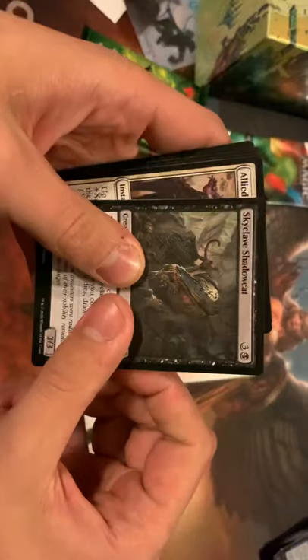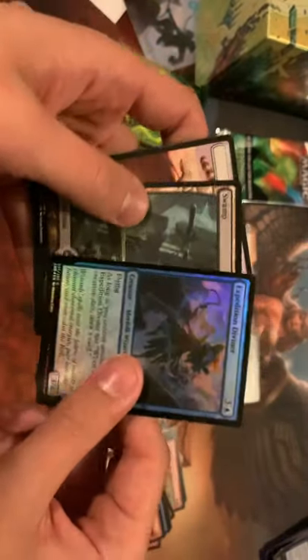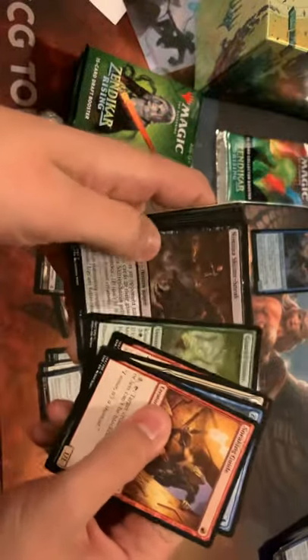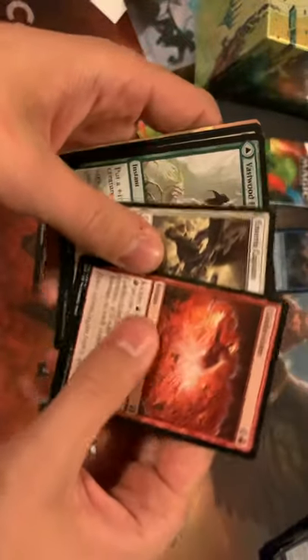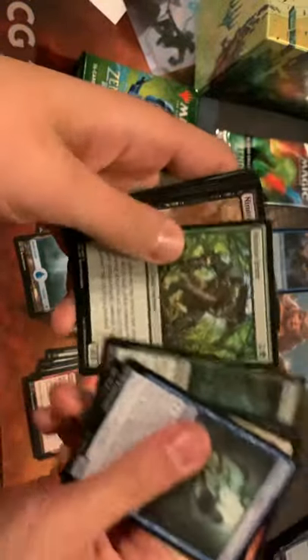Alright, here we go. Skyclave Shadowcat, Allied Assault, Jawari Destruction. We got our mythic — one of the better ones: Ashaya, Soul of the Wild. And then we got a foil Expedition Diviner — very cool. Centroclasm, Ameri Captain, Fastwood Fortification. We got a Felidar Retreat, one of the better rares. Hopefully sometime in the nearer future we'll all be able to get together with our friends and sling some cardboard, but for now we'll have to deal with Arena.